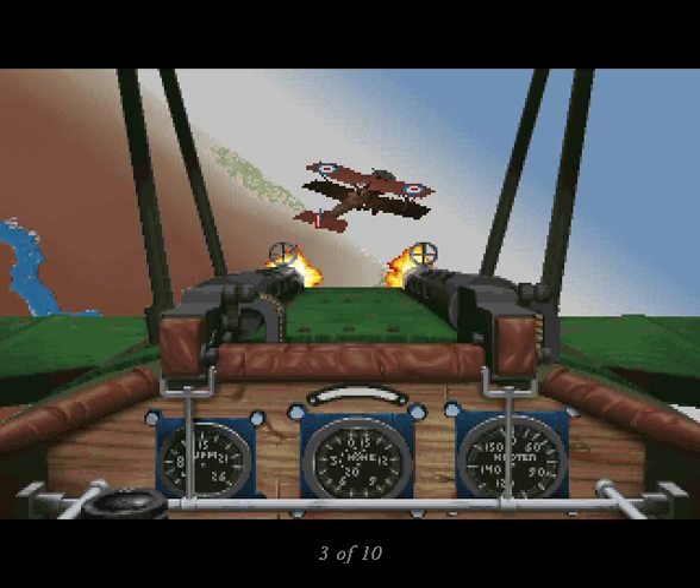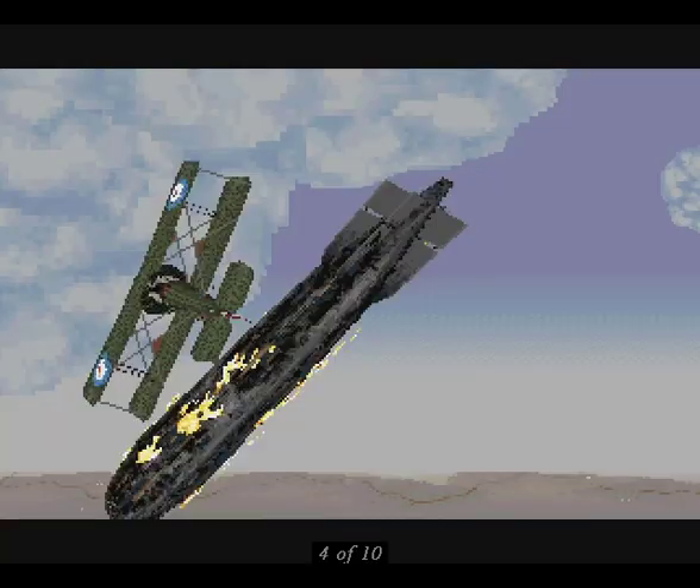To add realism to Wings of Glory, Origin has added hotspots to their three-dimensional wire meshes. When one of these hotspots is hit, the character controlling the plane will actually lose control of that section, whether it's the ailerons, the rudders, or even the pilot himself. Origin has also included some incredible sound effects, including the creaking of the plane's wooden frame and the wind rustling through the wings when one is gliding with the engine off.